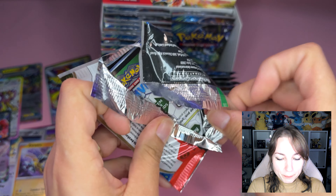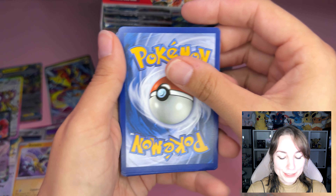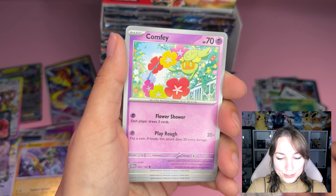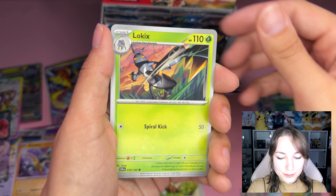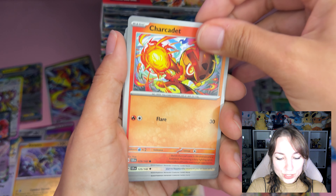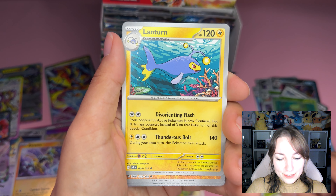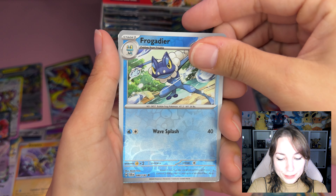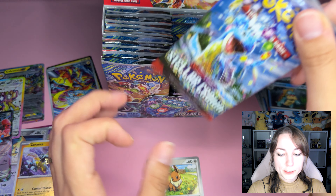I'm picking up the pace right now! Once you get really into it, it's so exciting. One to the front: Basic Energy, Comfey, Eevee — oh my god, I love this Eevee — Lokix, Charcadet, Dubwool, Eldegoss, Lantern, we've got Medicham reverse, Frogadier reverse, and Dreadnaw. Next pack.